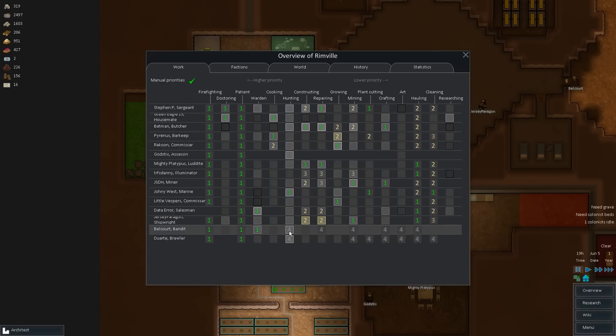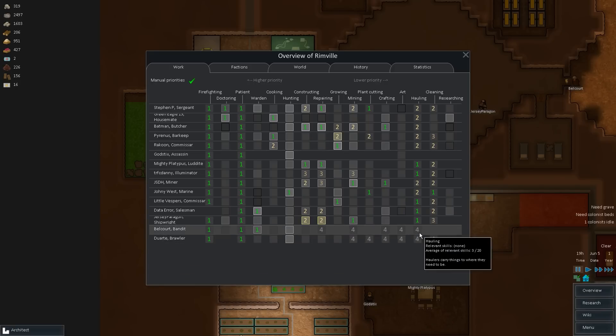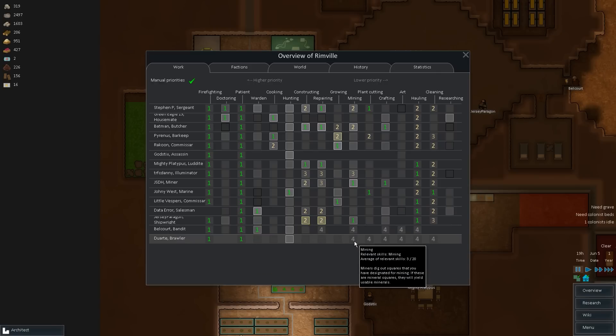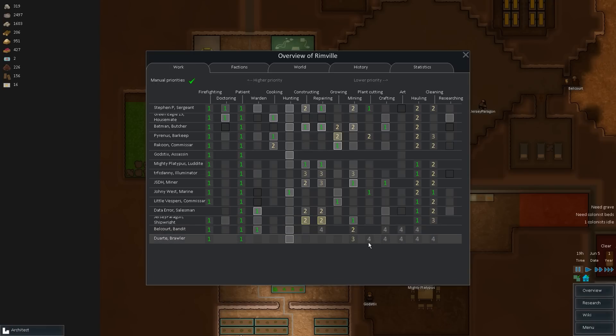Steven P1, Data Error — you know, Steven P does a lot of stuff so let me remove him from warden work for now. Hunting — there are pretty good hunters but I'm going to turn it off for now. Cleaning — and hauling okay, not really good workers. Maybe you can help us out with some mining on occasion. Same with you — you're not cooks or anything right now. Plant cutting — we're not doing that right now because we have our own field growing. Crafting — not really good crafters. That doesn't hurt, and maybe a little cleaning for you on the side.